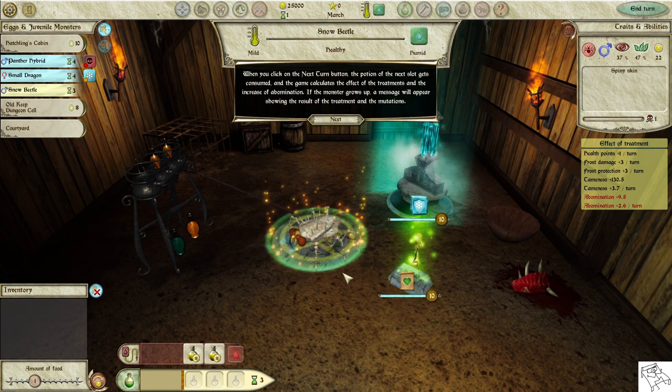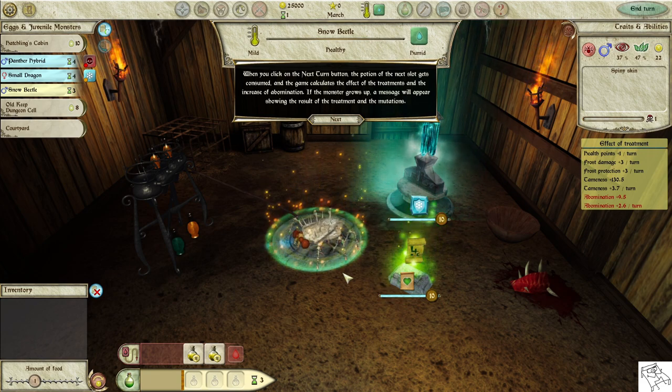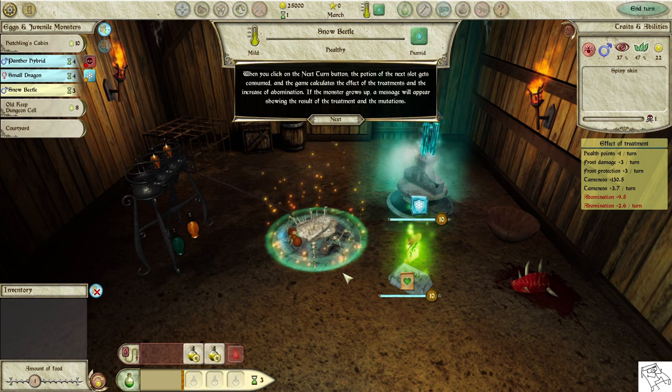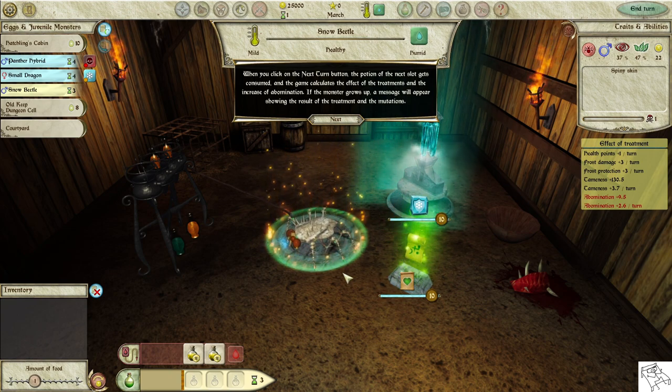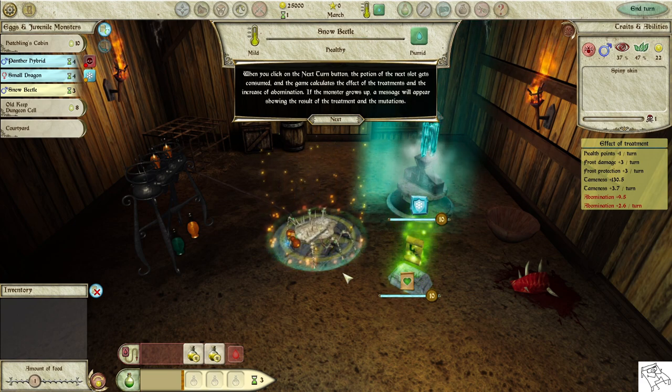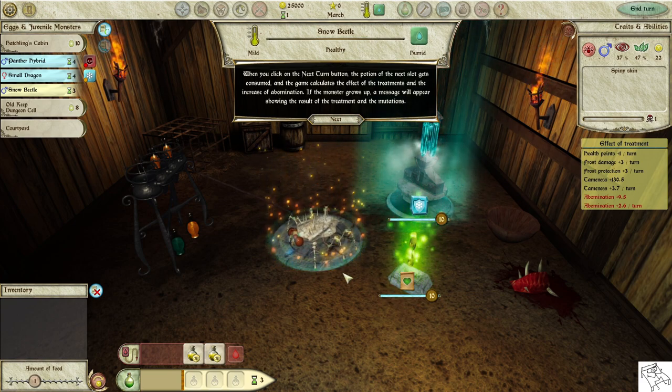When you click on the next turn button, the potion of the next slot gets consumed and the game calculates the effect of the treatments and the increase of abomination. If the monster grows up, a message will appear showing the result of the treatment and the mutations.